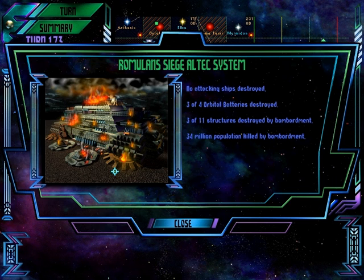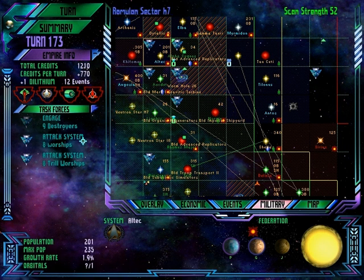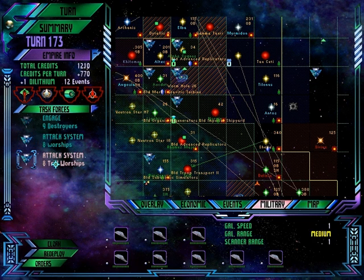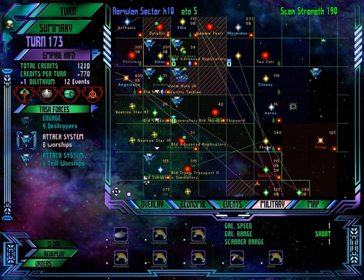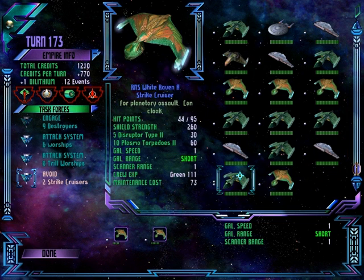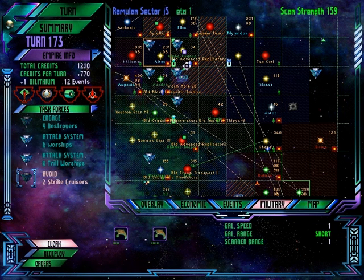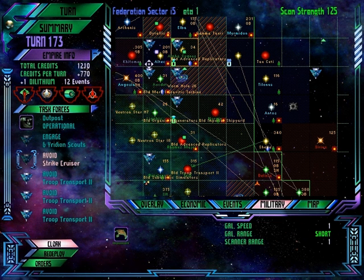We destroyed three of four orbital batteries, three of eleven structures, and 34 million people. It didn't look like we lost any ships. We do have some that have been injured — that's not so hot. Let's see the injured ones. You guys cloak, go back to the outpost for repairs. And we should have a strike cruiser here that will help join there.